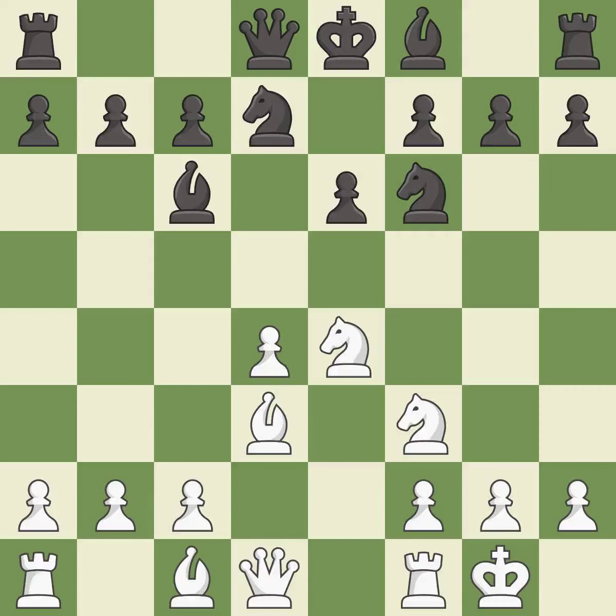Castling gets the king out of the center and activates the rook. Ngf6 develops the knight toward the center, controls the d5 square, and attacks the knight on e4. Ng3 avoids the trade by retreating the attacked knight to a safe square on the king's side.